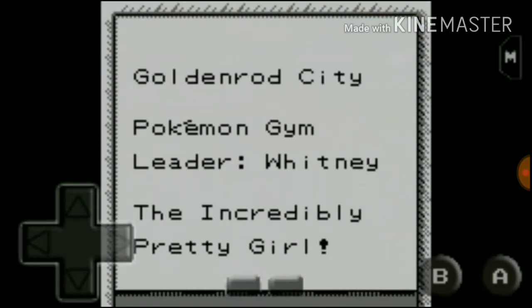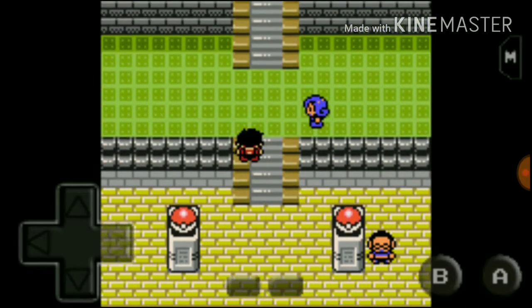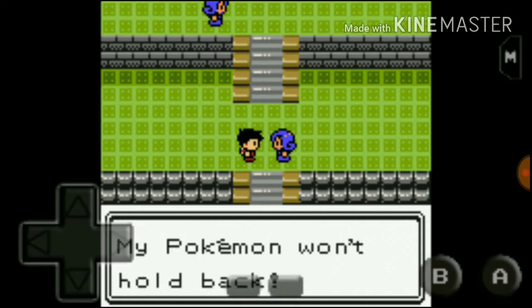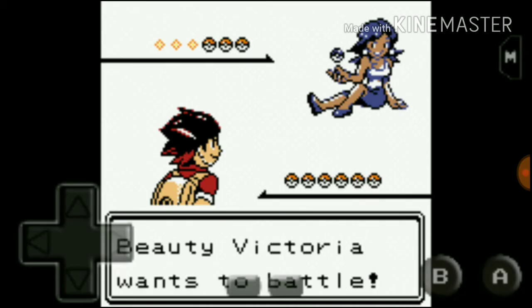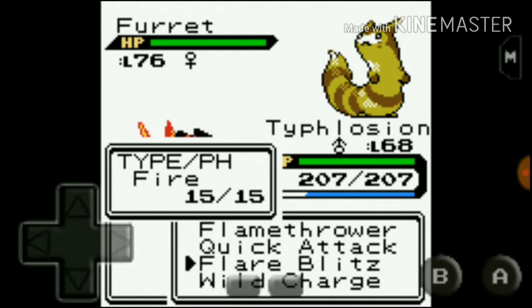Here it is — the Goldenrod Gym, with an incredible pretty girl. We're gonna take on the gym leader now, let's go. I can't wait to see your cute Pokemon — my Pokemon won't hold back, nor will mine. Furford — alright, Fuselion, use Flare Blitz.